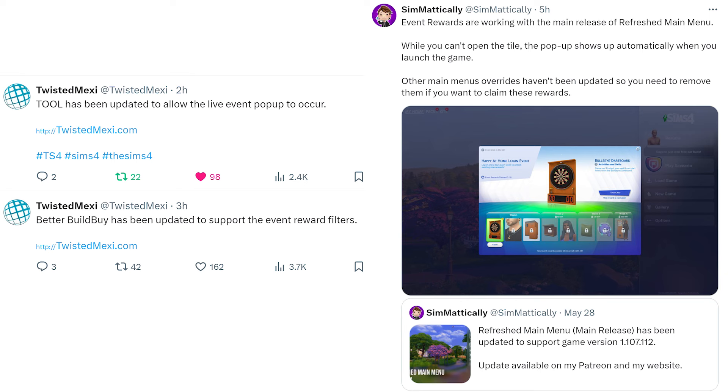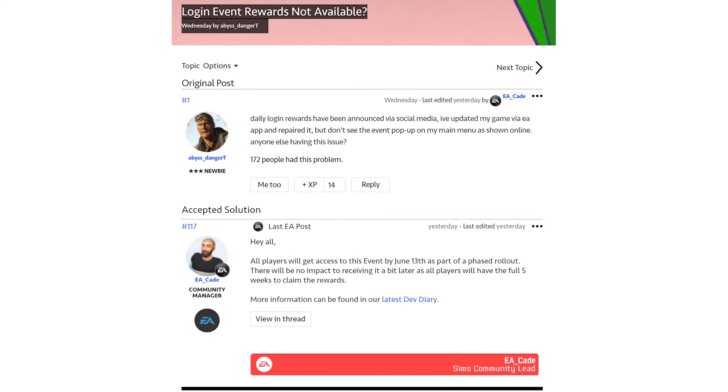It's possible that there are other mods or custom content that can cause issues. So if you use mods or custom content, test by moving your mods folder to your desktop, deleting your local thumb cache file, and then open your game to see if it pops up on the main menu. Moving your mods folder is more thorough than just disabling in game settings — you can still have issues if mods are disabled but still in the folder. There is a thread on EA Answer HQ where you can report issues if you haven't got the event by June 13th, or if it started and then stopped. Make sure you've tested with your mods folder out before reporting.